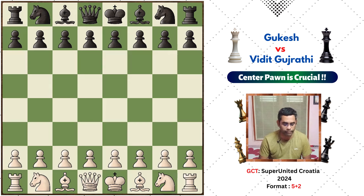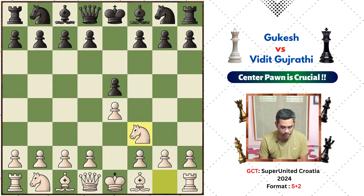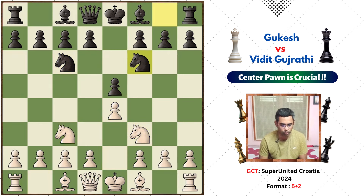How do you start the game? If you like the video, subscribe to our channel. Gukesh is starting E4, then E5, Knight F3, Knight C6, Knight C3, and Knight F6. We will talk about the 4 Knights opening.